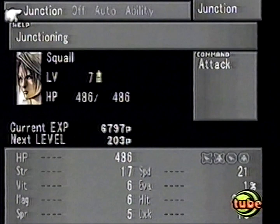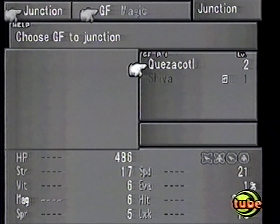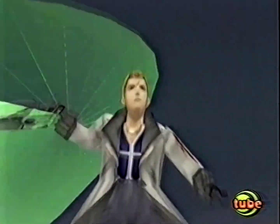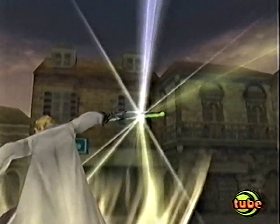Apart from the great movies, the next thing that will catch your attention is the bewildering menu system. Don't worry though, because it quickly proves to be a simple and essential way to manage your character's magical abilities.